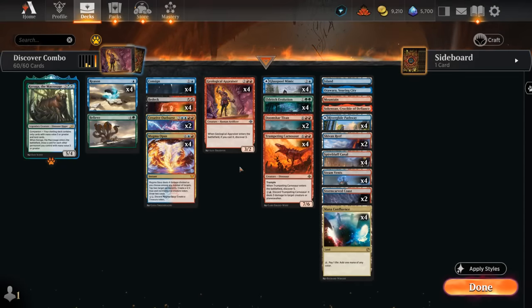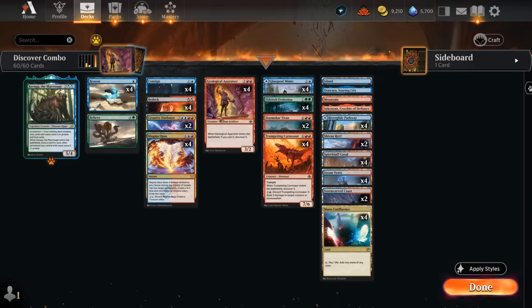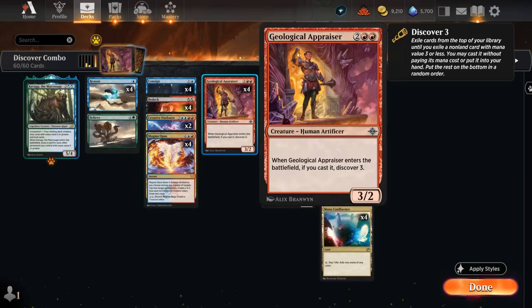Hello and welcome to another Explorer Games video. Today we're going to look at a combo deck that's capable of consistently winning the game on turn three. All we need to do is cast a Geological Appraiser, thanks to the early treasures from a Creative Outburst or Magma Opus, and then the rest of the combo will kind of work itself out.